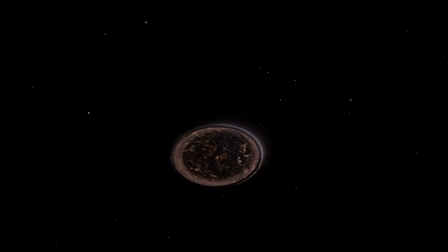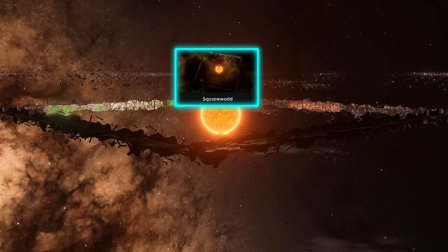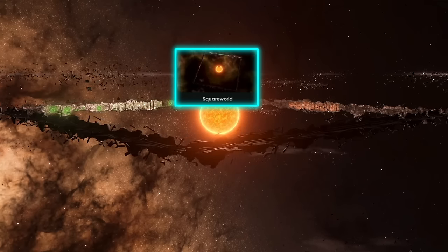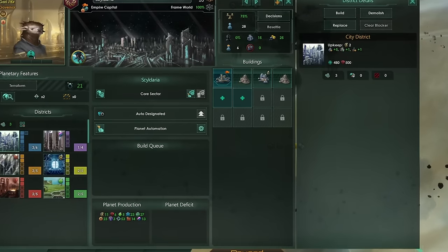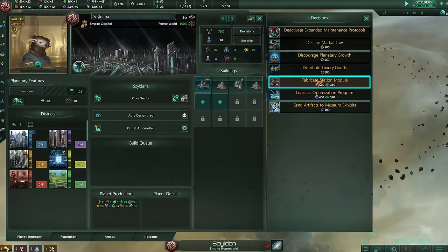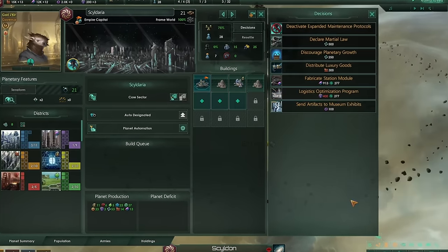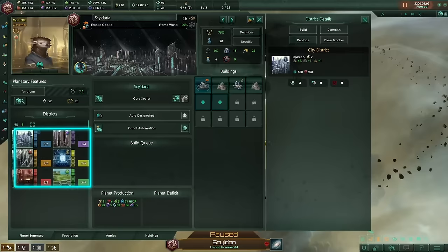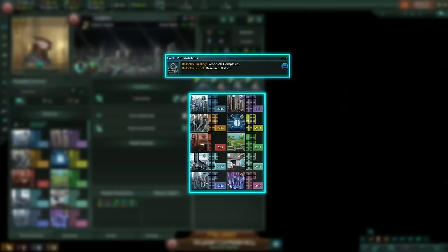Certain mega structures such as flat worlds, frame worlds, and square worlds can only be found naturally or unlocked with origins. The frame world is a mega structure perfect for a one planet challenge, and while its building slots are limited, the number of districts can be expanded. To do that you can fabricate station modules, use the logistic optimization program decision, or harvest asteroids. By default the frame world has five standard districts, but more of them can be unlocked by researching regular technologies.